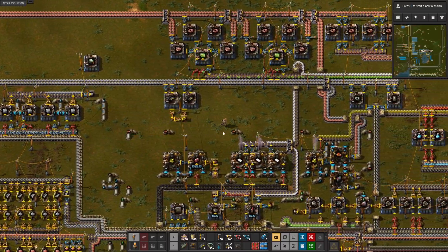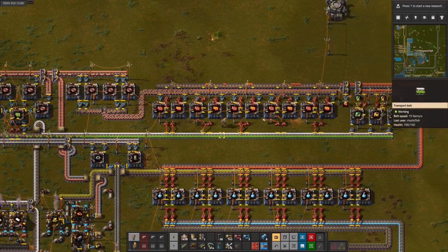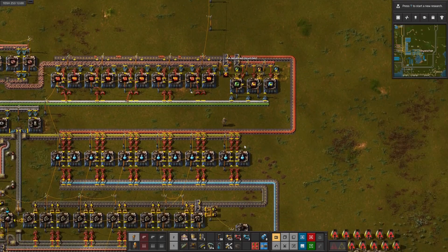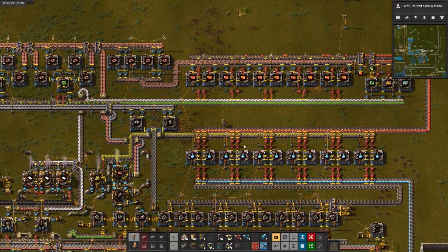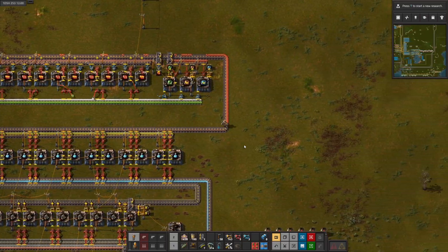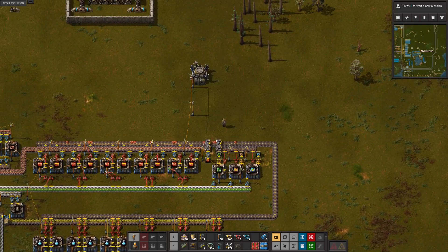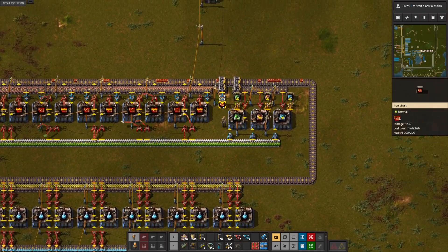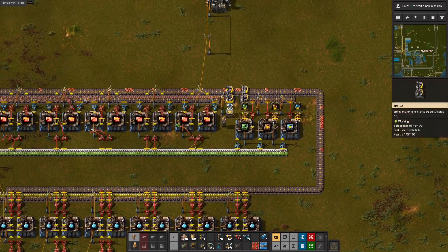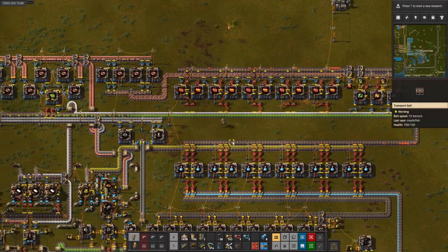Let's see where we're at for red circuits. Not very many. It looks like we'll be snagging these off the belt. Let's work on the other stuff while we're waiting for this to stack up. I'll set the priority to the right for a minute so that we can stack as many into the box as possible.